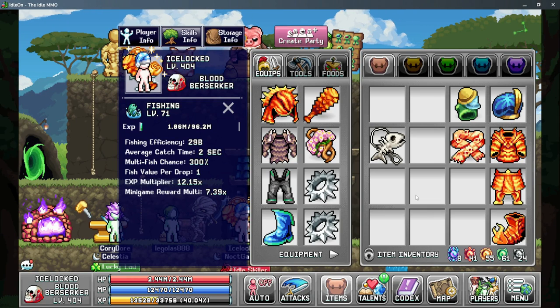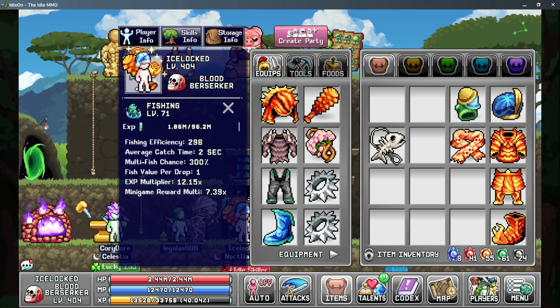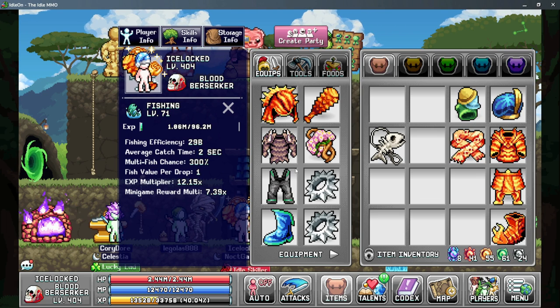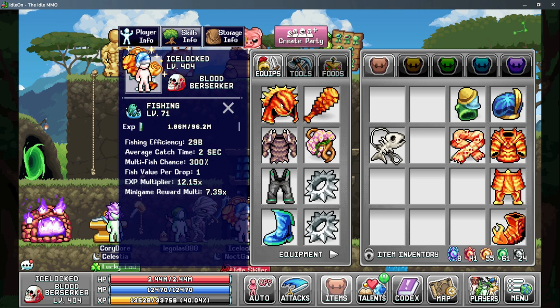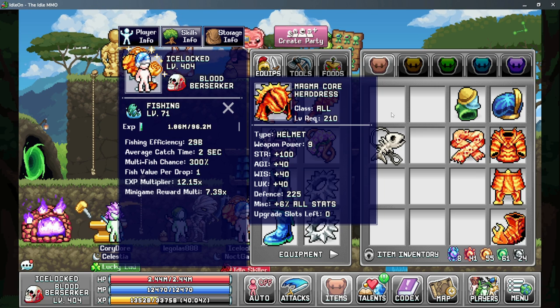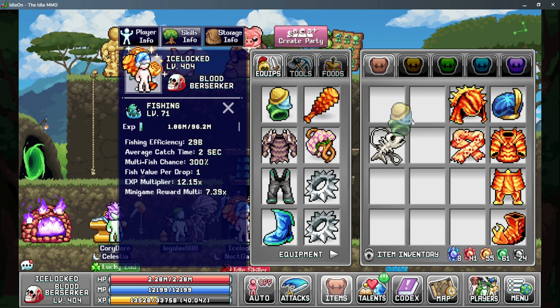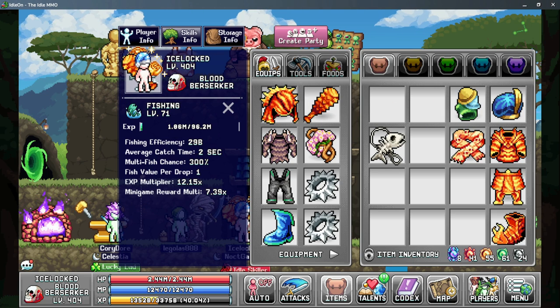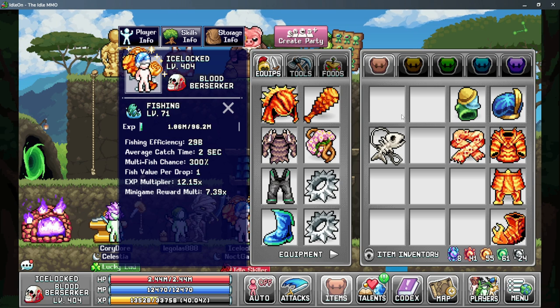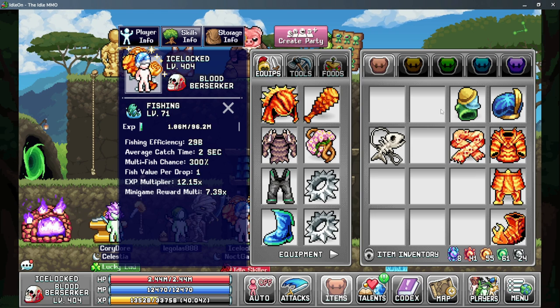The first piece of the puzzle is which pieces of gear to equip to get the most fishing efficiency and other stats that you need. For the helmet, the best in slot is going to be the MagmaCore Headdress. You could potentially use the funny hat, but you need to check for yourself if it's going to be better — where I'm currently at it's about the same.